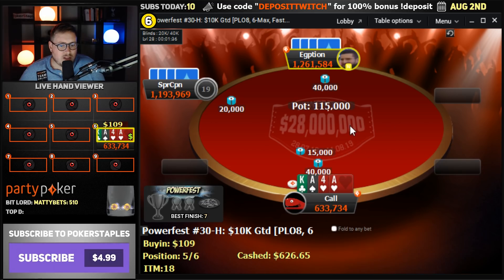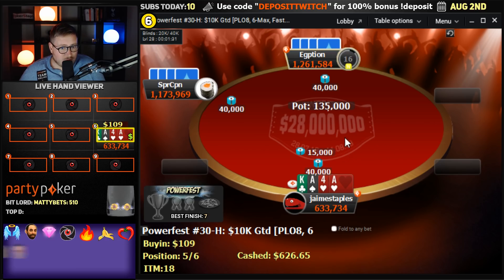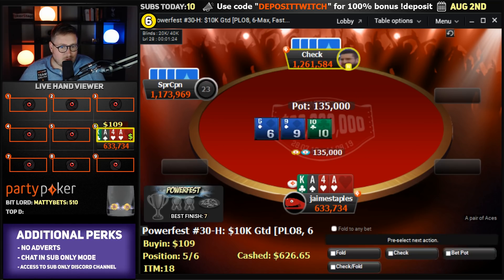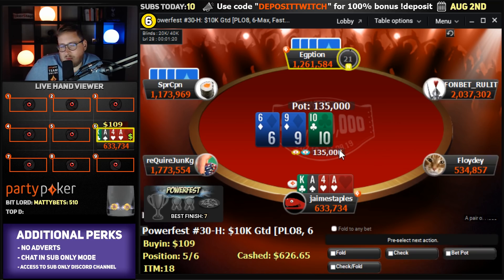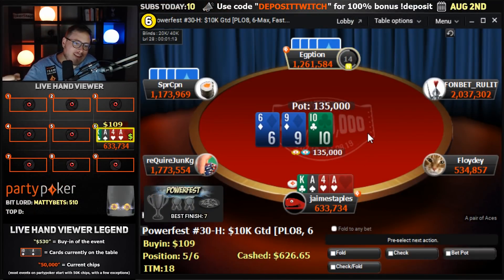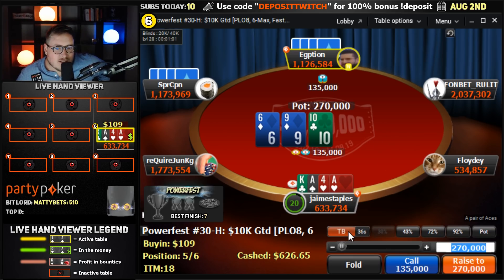Now we go for a limp-jam. We're down to 6 — this is a new best finish for us, and we are at the unofficial final table. I think this counts on our achievement page as a final table because it's just going to combine after they finish on the other table. We have a hand where we're hoping for a limp-jam — there it is. Final table hype of PowerFest 30 High! We're coming into the final table, fifth of six, with $626 cashed. But it is $3.8K for the win, so let's see if we can get it done.